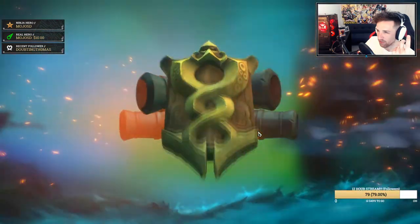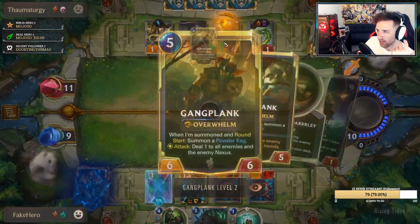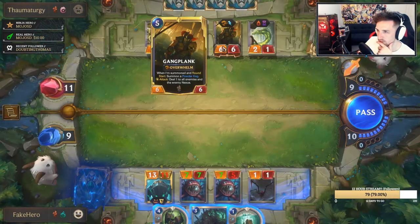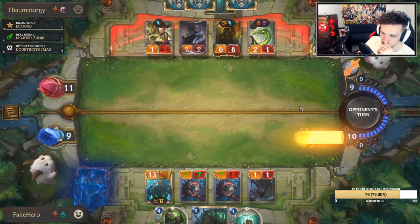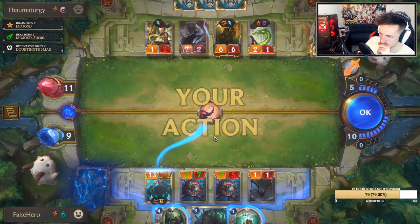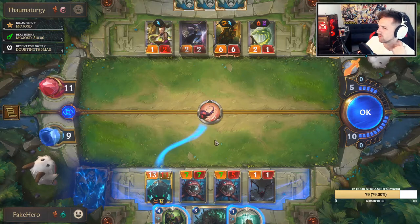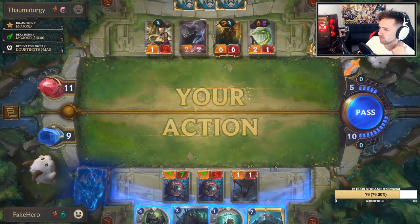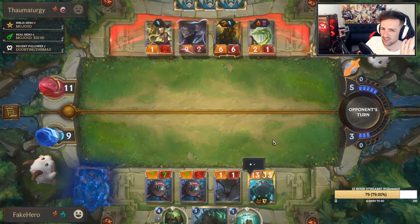I don't even know what Gangplank does when he levels up. Attack — deal one damage to all enemies and the Nexus. Cool. I guess I get to use my mana on something now.